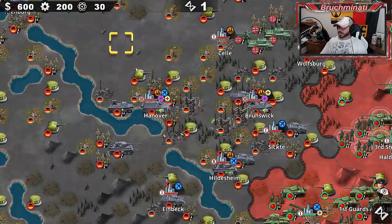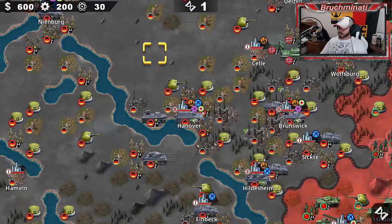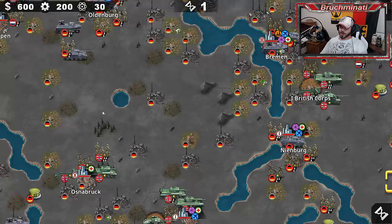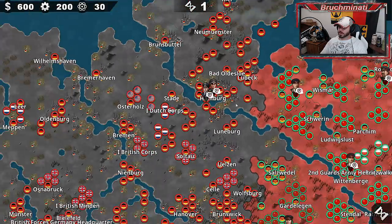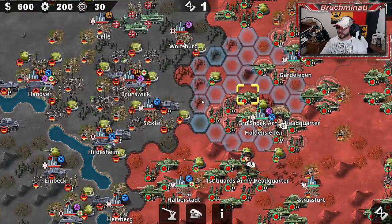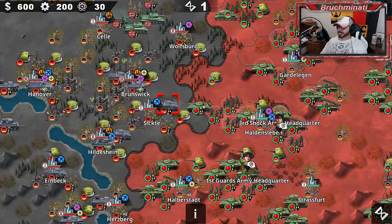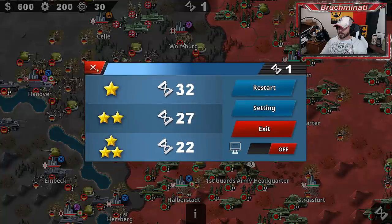I don't know if I would say you really outnumber them by that much - it looks pretty even to me. The goals are Brunswick and Hanover, and we've got to make it all the way - we must advance. At least we really don't have to go north. These might be brutal. Let me check out some damage real quick. I haven't upgraded the tech, and I didn't even turn the animations off. Who plays with animations on? I want to find that guy.